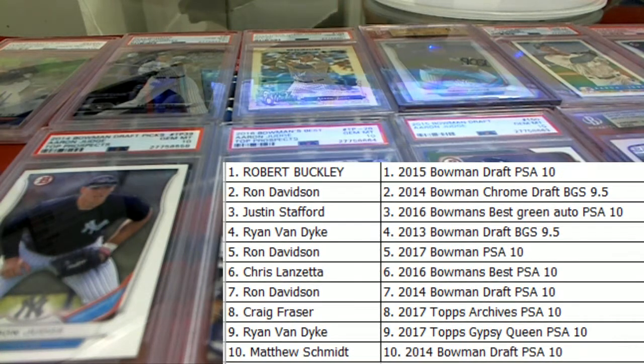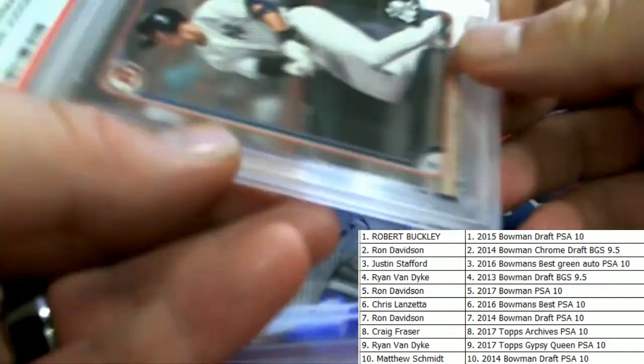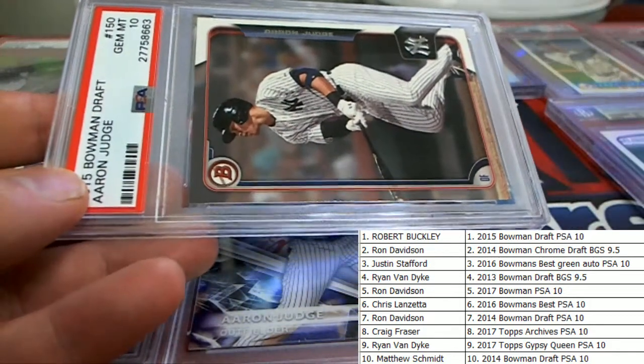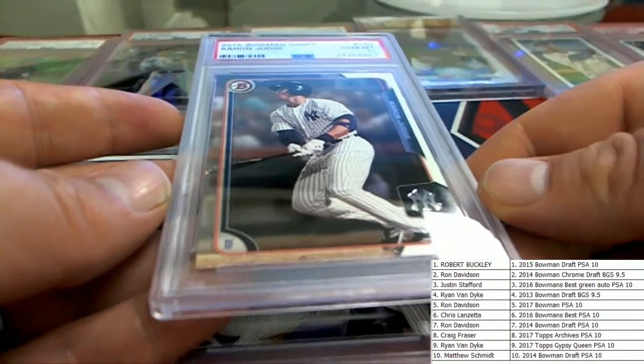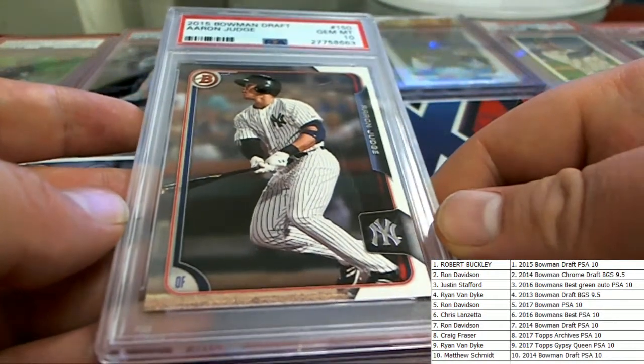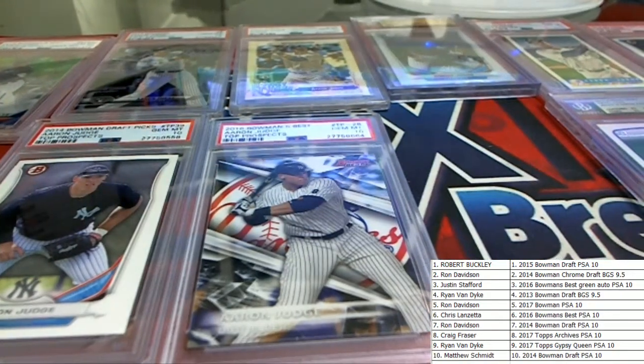Let me show everybody their cards. All right, Robert B, you're going to have the 2015 Bowman Draft PSA 10. That's going to go to Robert B — 2015 Draft PSA 10.